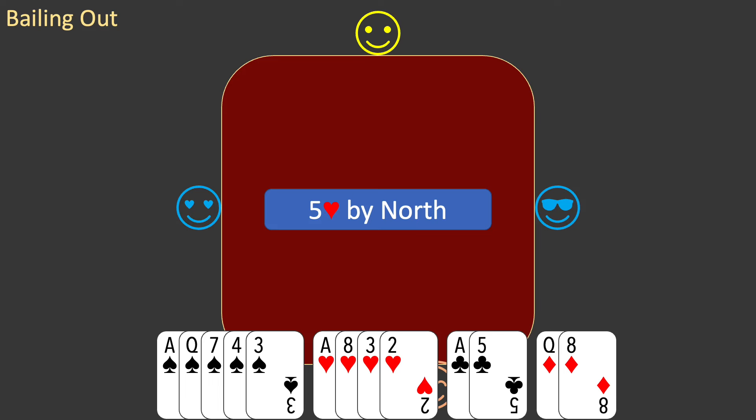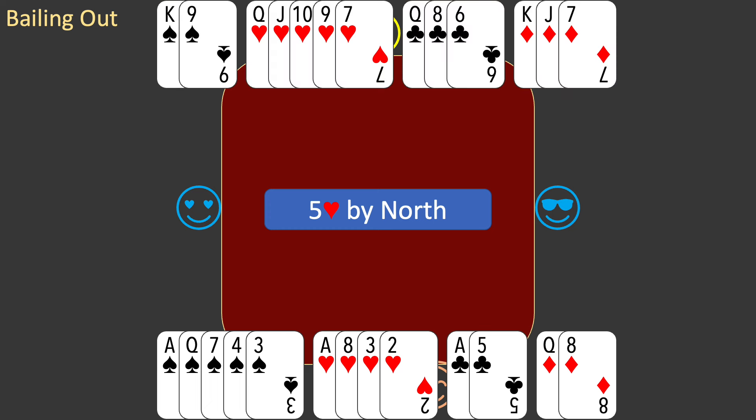Now, let's look at partner's hand. Your partnership is missing the king of trumps, the ace of diamonds, and the king of clubs. You are very likely to make your contract, but unlikely to take 12 tricks. Bailing out of the slam was a good call.